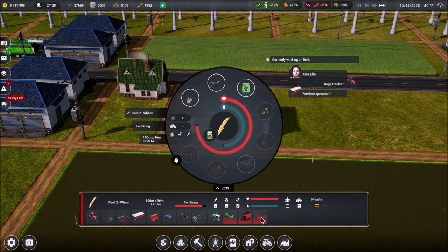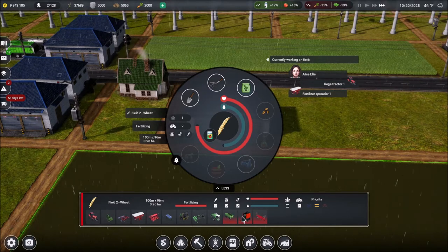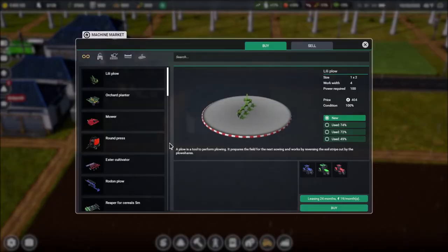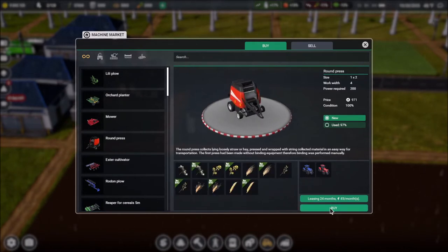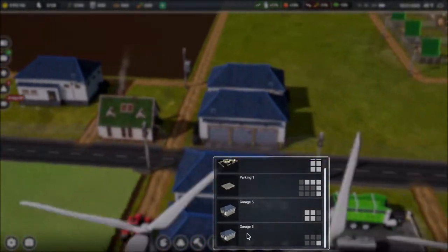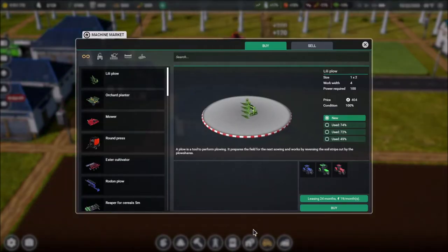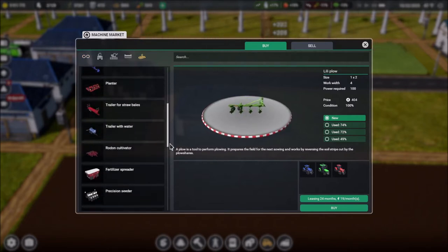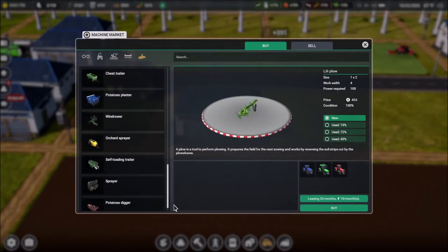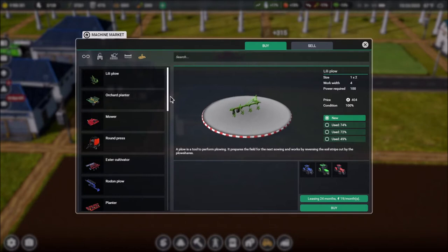We also need a chest trailer and a round press — for the straw. Let's get the round press and put that in garage three. And I bet we need that trailer for straw bales as well — I just haven't looked at it yet. We got the round press. Let's go see if we need that trailer: trailer for straw bales and chest trailer.